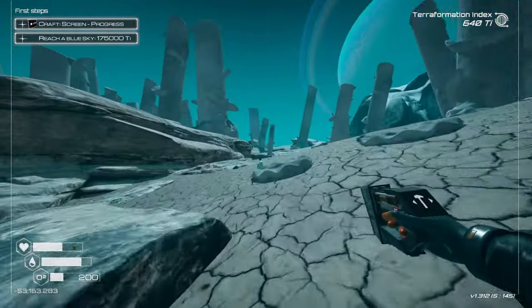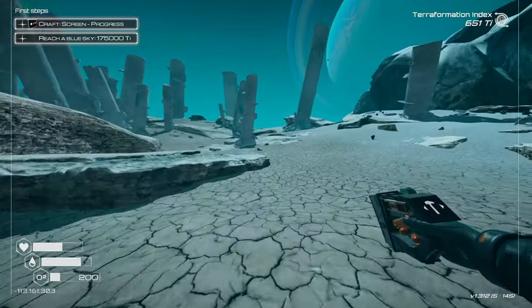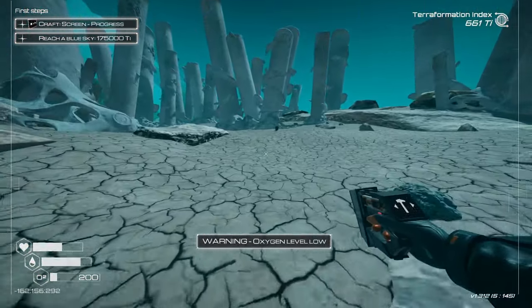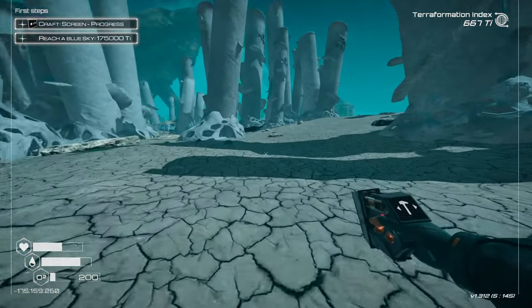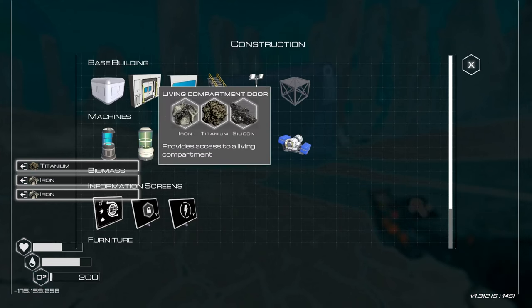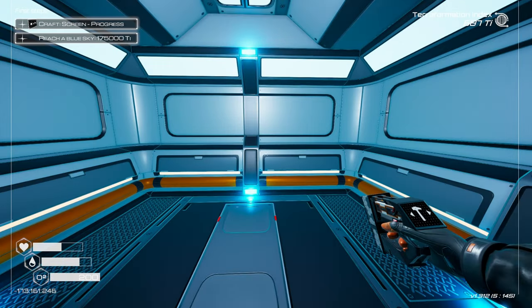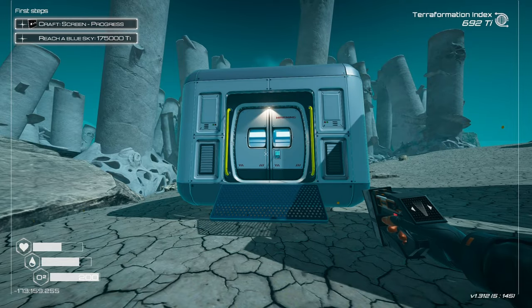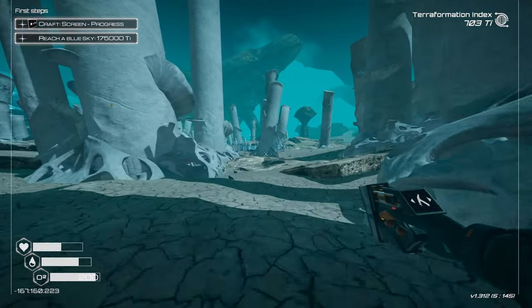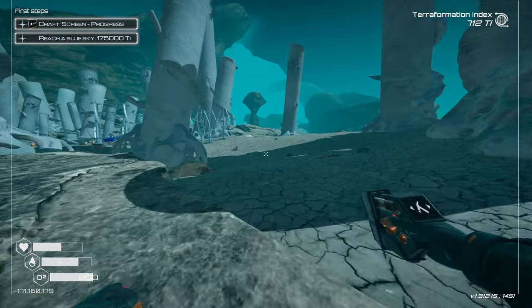Heading back — hoping not to die of asphyxiation. Here's a useful trick: if you get in serious oxygen trouble, build a living compartment right there, add a door, and your oxygen replenishes instantly. Then just deconstruct it afterward. It's a workaround but it absolutely works — more power to you if you can pull it off.